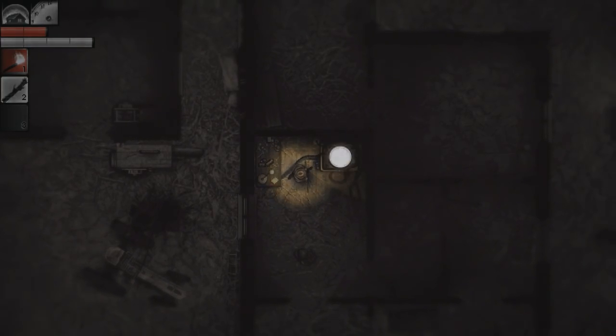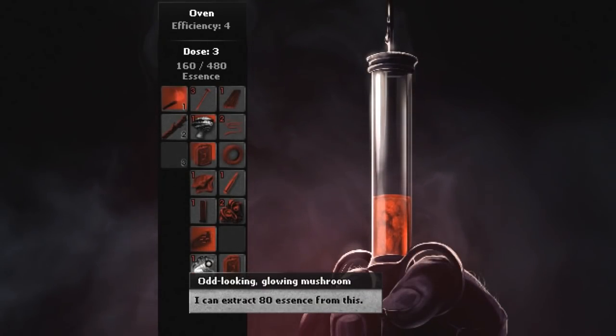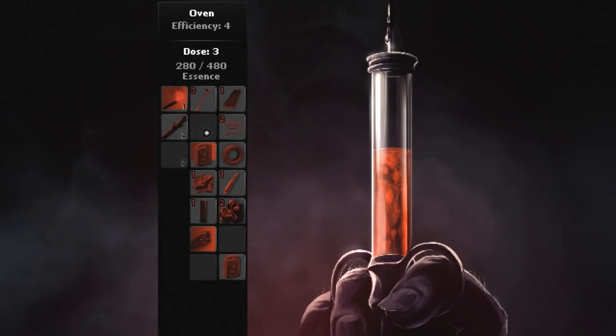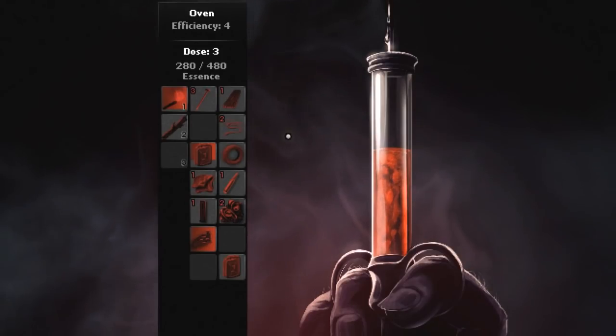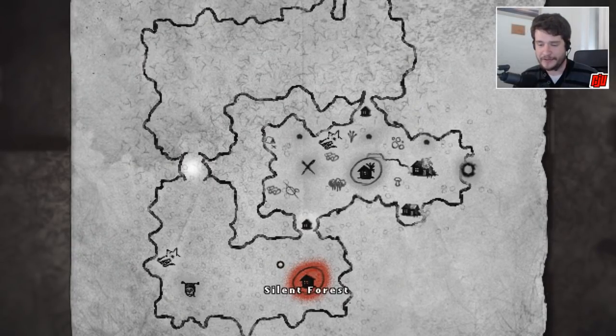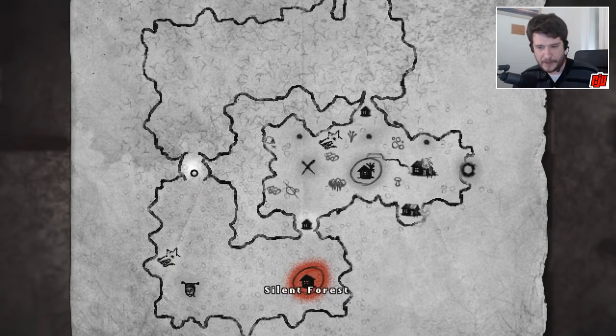So that's that. Let's cook some stuff. 80 essence from the odd glowing mushroom - nice. Another 40 - that's pretty cool. I need to repair that as well. I have a lot of stuff to do. Let's open up the map - the Silent Forest. I barely know this area. I know there's Pyrtrek's house to the west, and Wolf's camp as well, and some sort of entrance to the old woods in the northwest. But that's all I know at the moment. I'm gonna have to search the Silent Forest, and that's gonna have to be next time.